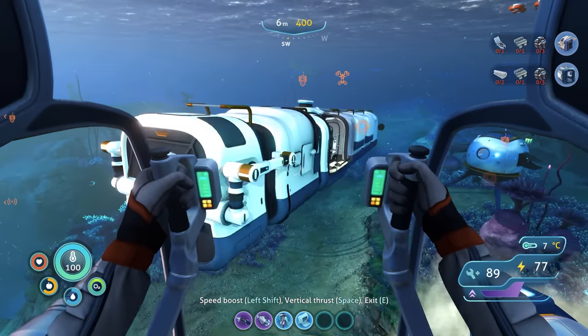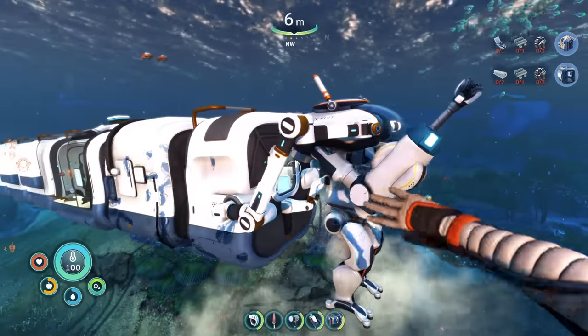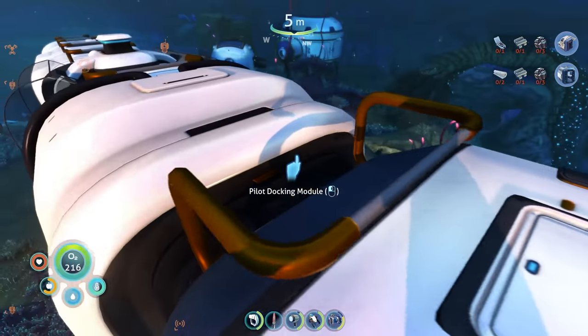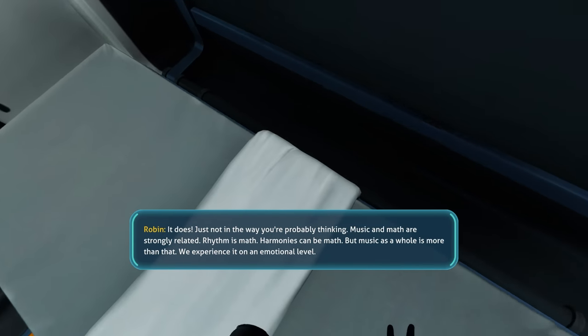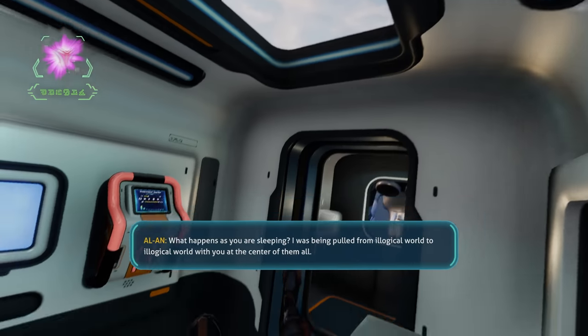Next up I made the docking module and decided to put my prawn suit on the back — that's definitely going to be really handy because I've wanted to use the prawn suit more, but the sea truck makes more sense. Finally I made up the sleeper module — it's pretty cool. You can play music in here if you want to, and I guess you can also sleep, which is handy enough, but I don't think I'll really use this one too much.